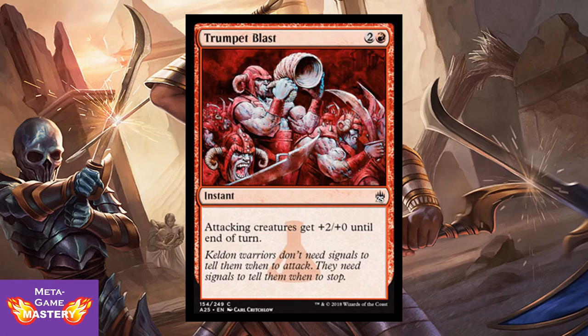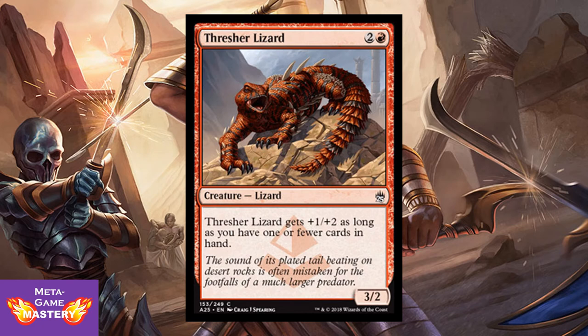Trumpet Blast — just a push-through extra damage. It's 3 CMC, 2 colorless and red instant. Attacking creatures get +2/+0 until end of turn. Just a great red mini-overrun. And then we have Thresher Lizard — if you played Amonkhet limited, you know how powerful this is at pushing through damage. It's 3 CMC, 2 colorless and red, for a 3/2 Lizard. Thresher Lizard gets +1/+2 as long as you have one or fewer cards in hand. So just play red deck wins, dump your whole hand fast, and Thresher Lizard becomes a 4/4 for 3 mana to push that extra damage through. Great card.